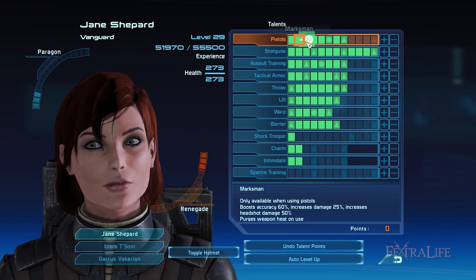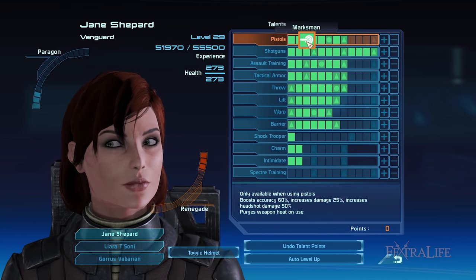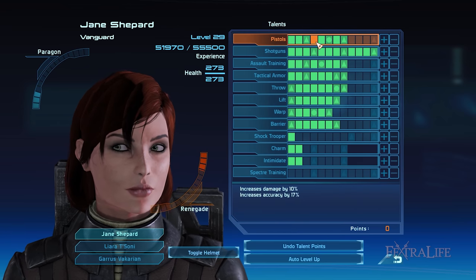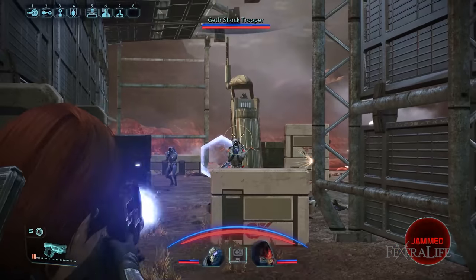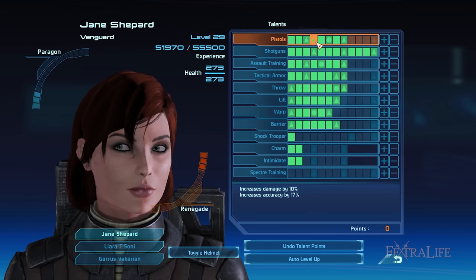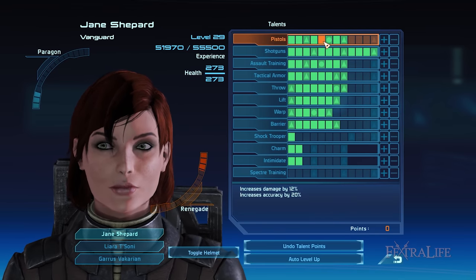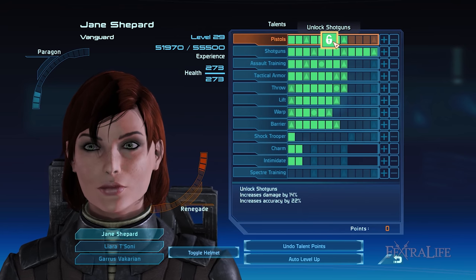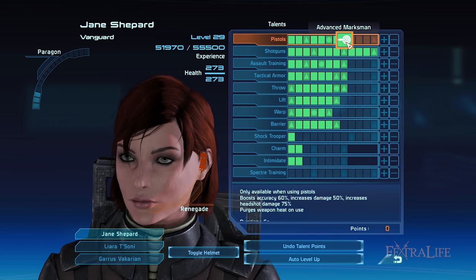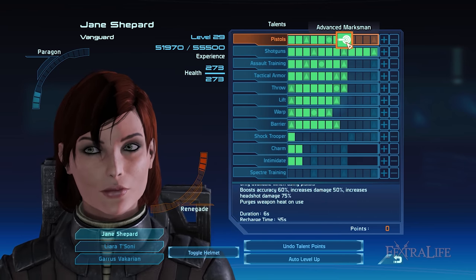The pistol talent unlocks the Marksman ability at rank 3. The Marksman ability increases the pistol's accuracy and damage, making it a necessary weapon for the Vanguard when shooting enemies from a distance. This serves as a decent backup to the shotgun which is limited to close range encounters. I recommend immediately investing at least four talent points at earlier levels so that you can unlock the shotgun talent, then follow up with four additional talent points, making it a total of eight in order to enhance the pistol's performance.